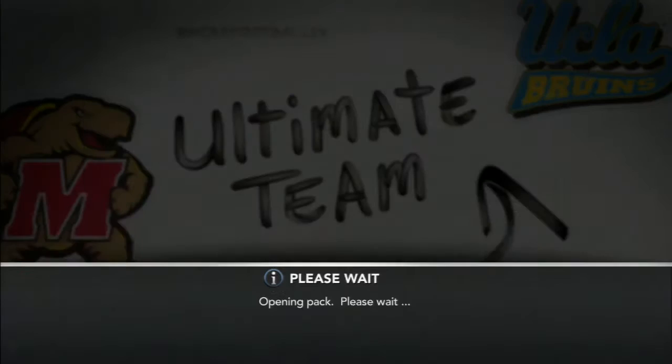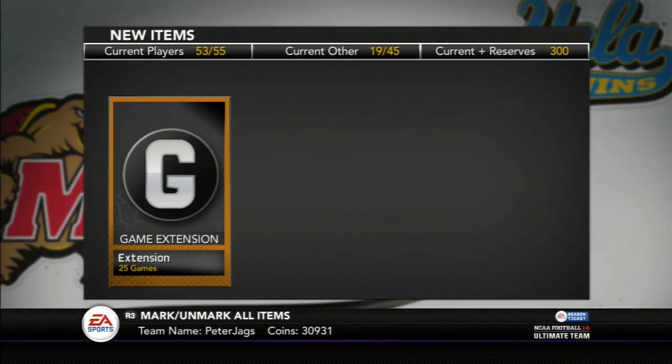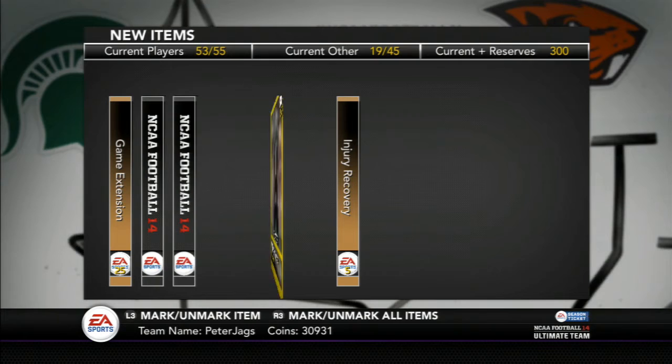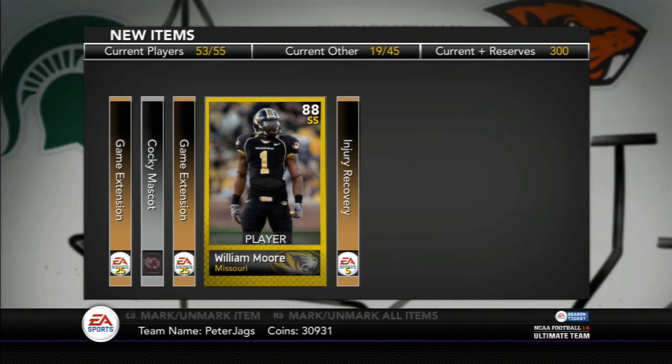Here we go — final gold upgrade pack. Can we get something good? Best card thus far has been that Eugene Monroe — not great. We're gonna go backwards in this pack. Injury recovery. William Moore — okay, I don't really need a strong safety. He's got okay stats. Maybe worth a few thousand coins, but definitely nothing special there.